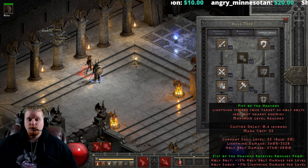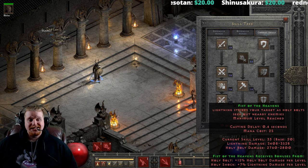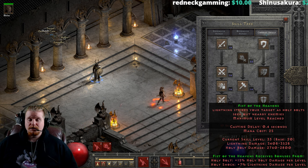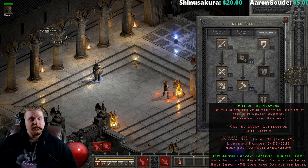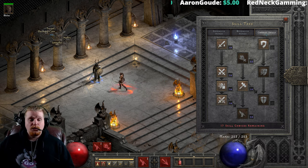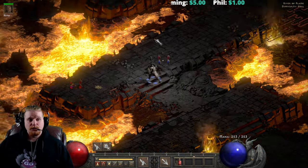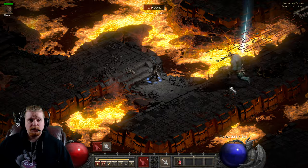Holy Bolt got two changes. First, holy bolt now pierces targets, meaning it no longer dissipates upon hitting an enemy. Second, holy bolts will now deal damage to both demons and undead — a really big change that opens up a lot of room for the Fist of the Heavens paladin to deal serious damage. On top of roughly 3,400 to 3,500 lightning damage, we also have a very nice 2,760 to 2,800 holy bolt damage. The number of holy bolts that come out depends on how many monsters are nearby.